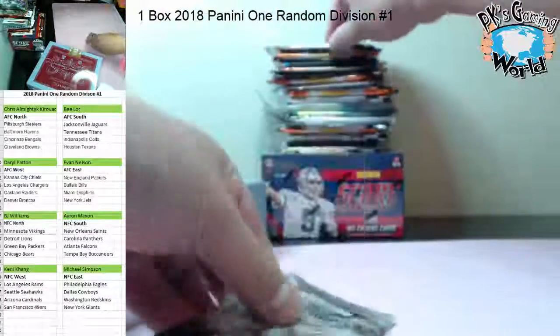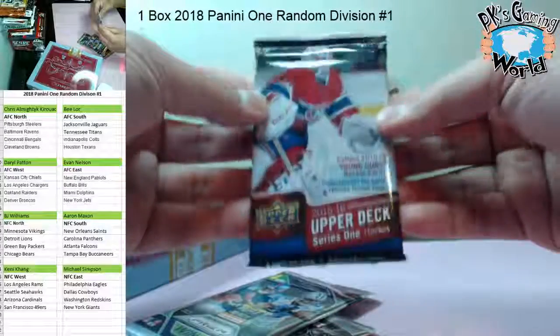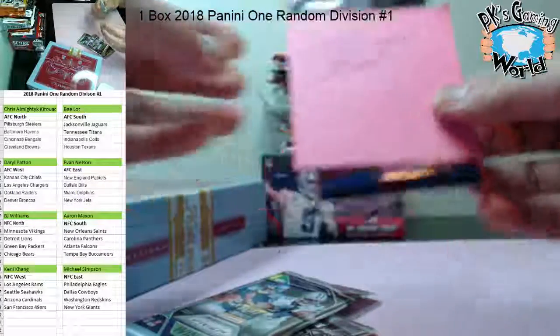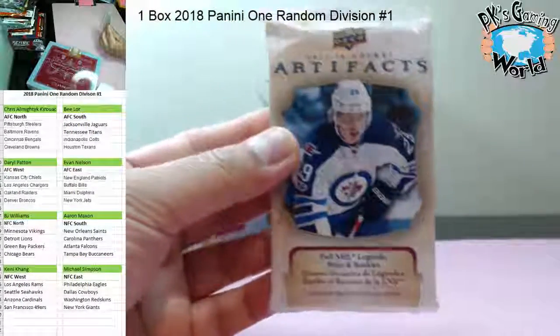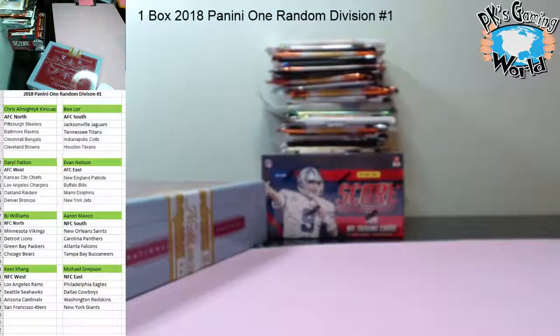One, two, three - you got a 2015-16 Upper Deck Hockey. There you go, hockey! All right, let's replace that, put in another hockey pack - artifact 2017-18 hockey. All right guys, that's it - just a short break of Panini One random division break, one box. Not bad, thank you everybody.